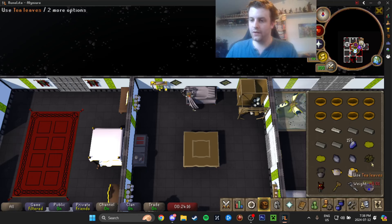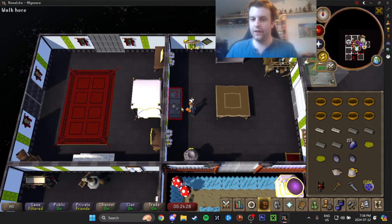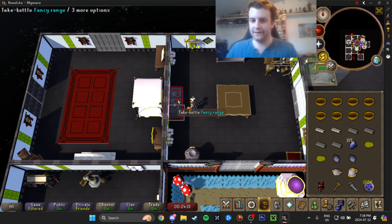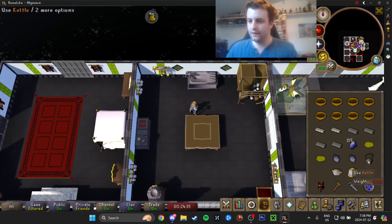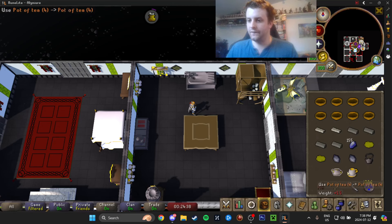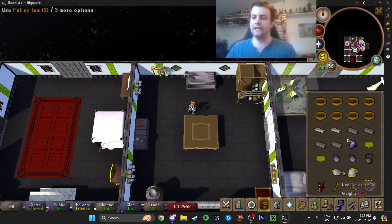Fill the teapot with water, and the kettle as well. Put the tea leaves in the teapot. Then put the full kettle on the range, take the kettle, combine them, and put the pot of tea in the porcelain cup. When you drink this, it is a guaranteed plus three. So if you only need plus six or less, that is the easier way to do it — it's entirely free as well. You can drop this stuff once you're done with it.